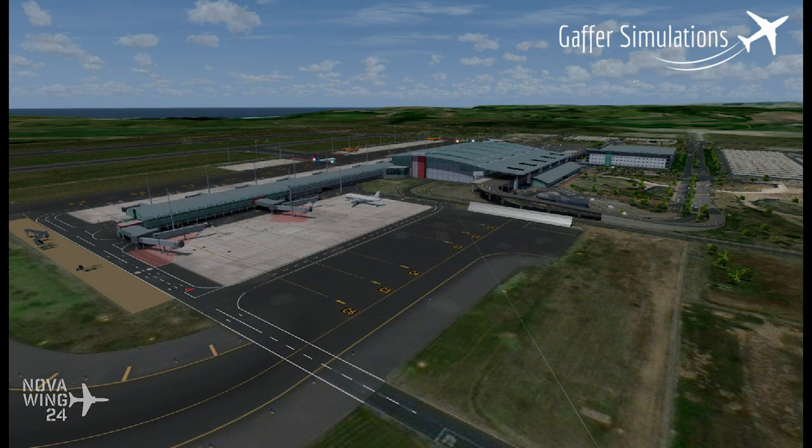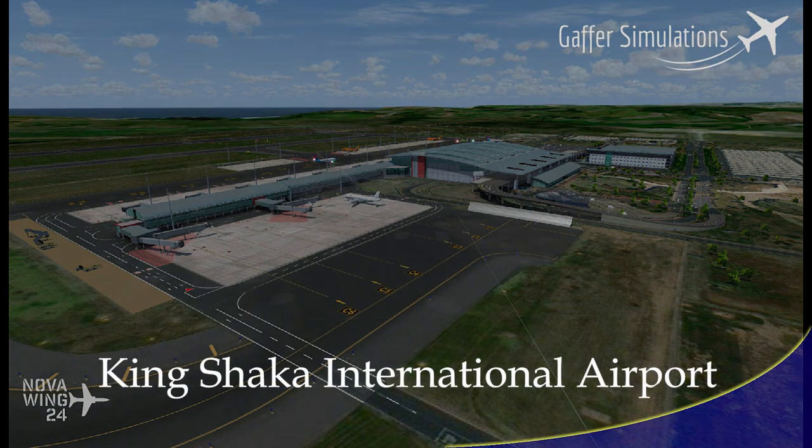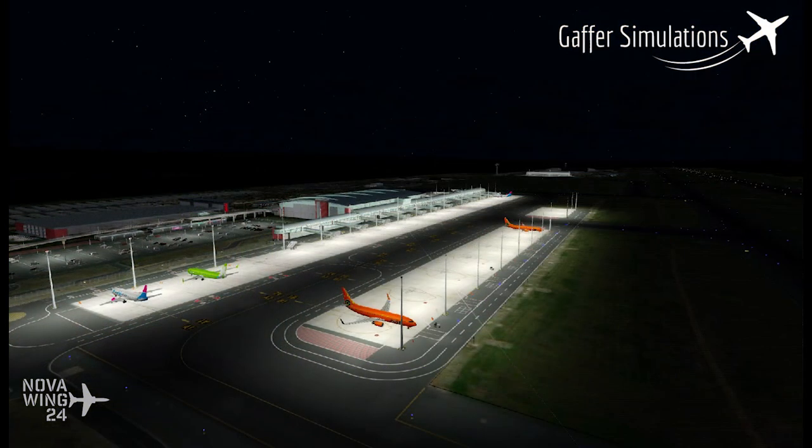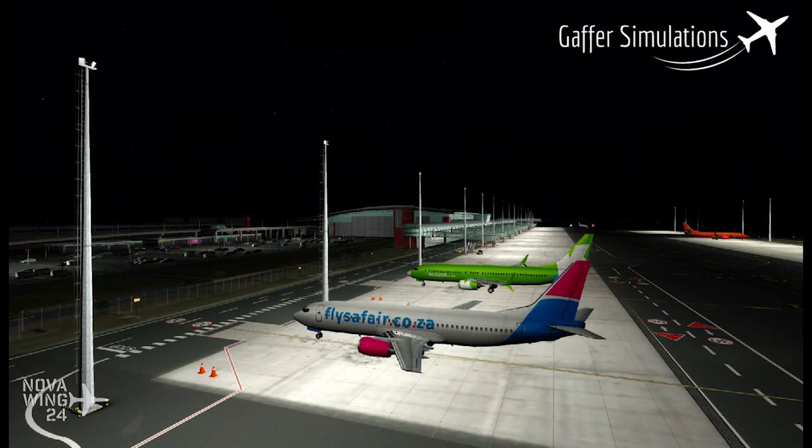Moving out of X-Plane 11 and into the Prepar3D V4 world, with a release this week from GAFA Simulations of King Shaka International Airport, or KSIA, which is the main airport serving Durban in South Africa. This airport opened in 2010, replacing the previous Durban International Airport.